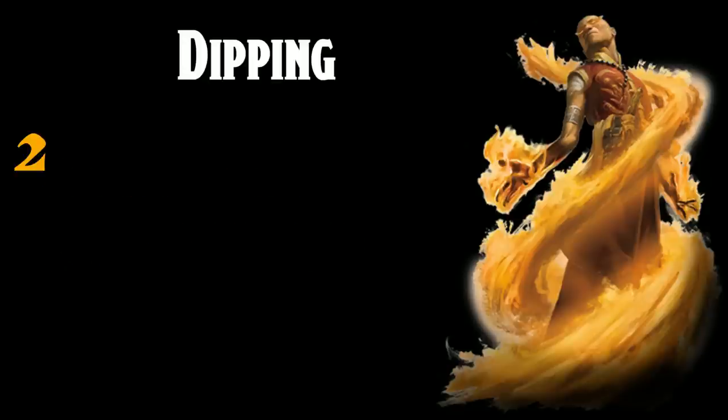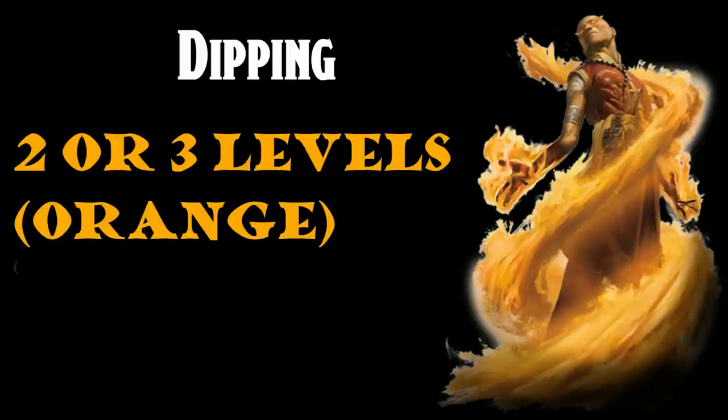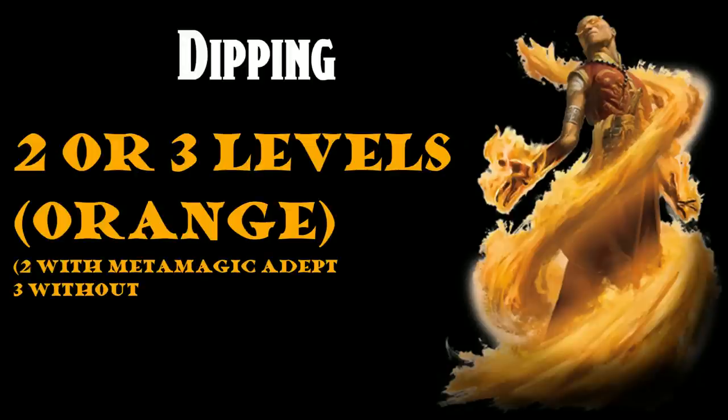For dipping Sorcerer, there are really two options. A single-level dip gets you spells including Shield and Favored by the Gods if you go Divine Soul, though unless this will keep you from needed heavy armor proficiency, you might want to take this as your first level rather than a dip later. Orange. Otherwise, a two or possibly three-level dip is a possibility for spellcasters. The Metamagic Adept feat does not give you the ability to sacrifice spell slots for more sorcery points — for that you need Font of Magic, which requires two levels of Sorcerer. If you want Metamagic without the feat, you need three levels. For most spellcasters you don't want to dip three levels in another class, but there is an exception after you reach 17th level, because Font of Magic and Metamagic exceed a lot of caster capstones. Also orange.